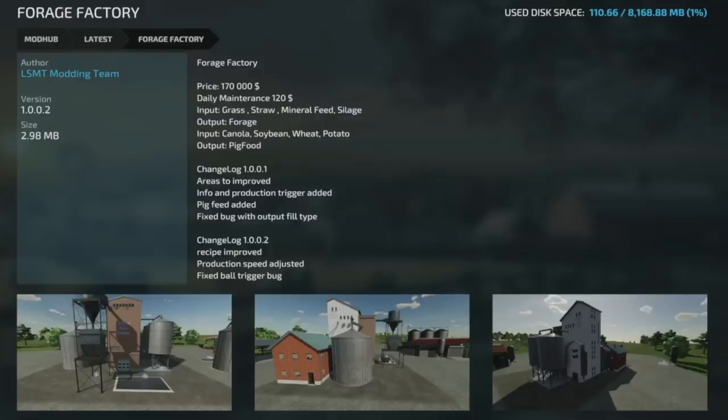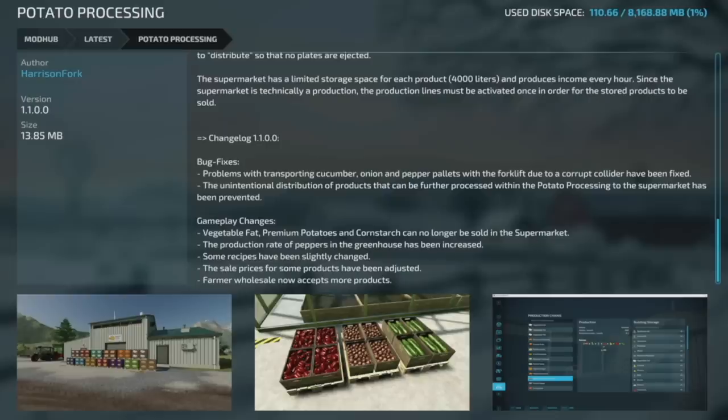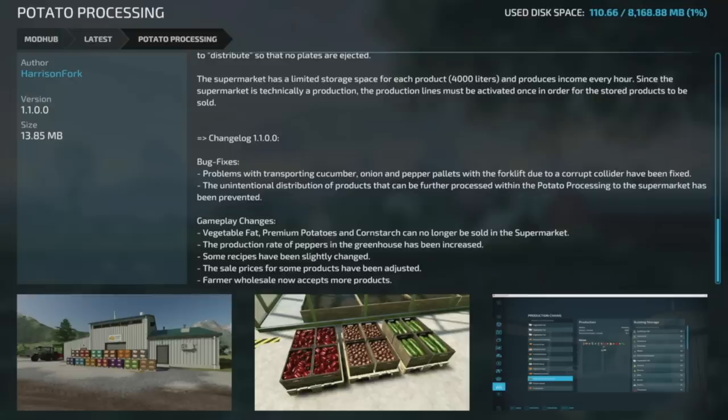Next to last mod update for all platforms is the Forage Factory, version 1.002 from the LSMT Modding Team — recipes improved, production speed adjusted, and the bale trigger bug fixed. Lastly, an update to Potato Processing from Harrison Fork, version 1.1: transport problems with cucumber, onion, and pepper pallets for the forklift due to a corrupt collider have been fixed; unintentional distribution of products to the supermarket has been prevented. Gameplay changes include: vegetable fat, premium potatoes, and corn starch can no longer be sold in the supermarket; greenhouse pepper production rate increased; some recipes slightly changed; sale prices adjusted; and Farmer Wholesale now accepts more products.